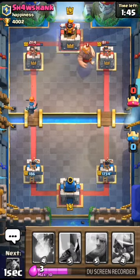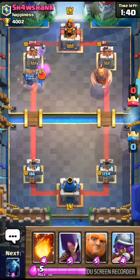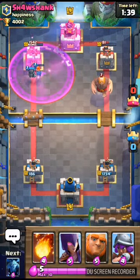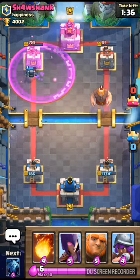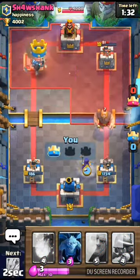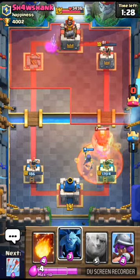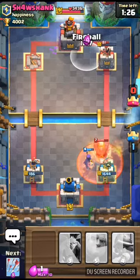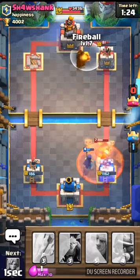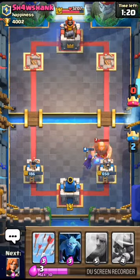Here's another good combo: the Valkyrie deals with any skeleton army thrown down while the mini Pekka does huge damage — and look at that, huge damage right there. Now to counter the giant, I simply throw out a witch. I can throw out a fireball here to take out that tower and do some damage to the other tower.